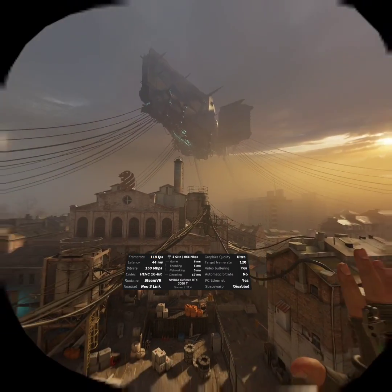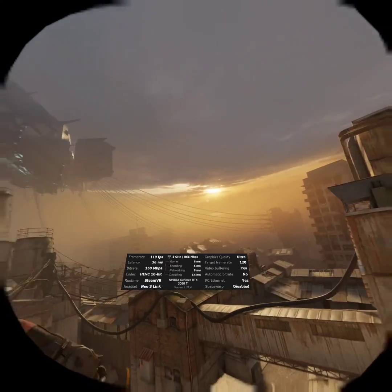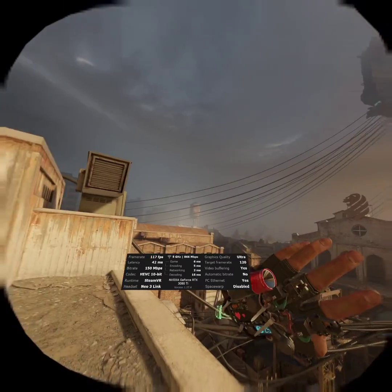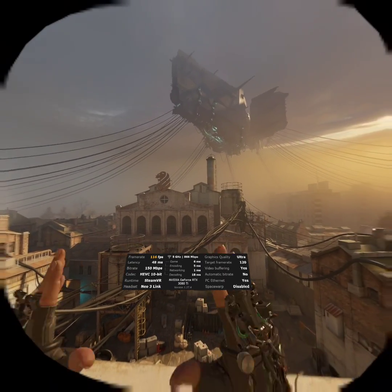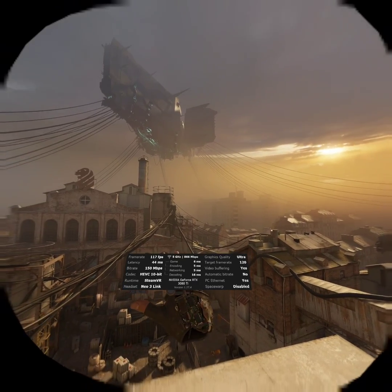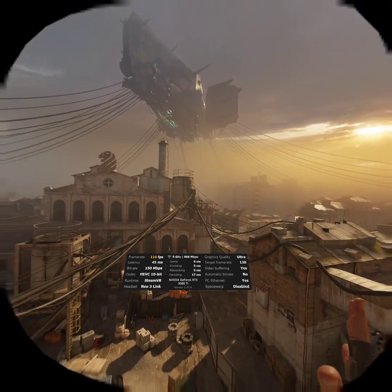I don't know what magic Virtual Desktop has managed to work this time, but in my initial impressions when I changed scene like this, I was having a lot of encoding latency and pretty much could not use it on my network setup for the 10-bit mode. This is now working, and it's holding 120fps solid at 35ms when I'm not recording. I have absolutely no idea what magic they're doing over at Virtual Desktop, but this is incredible.